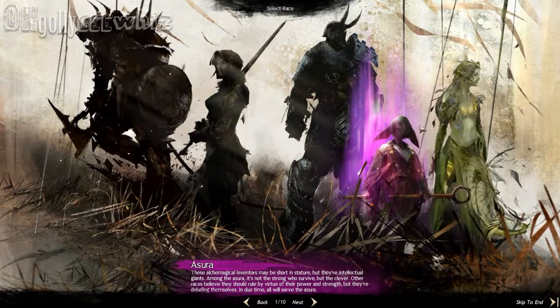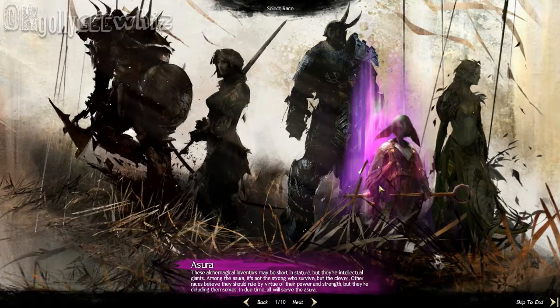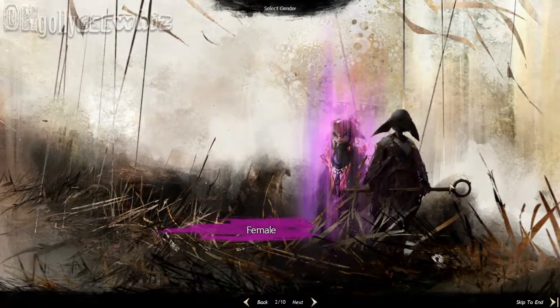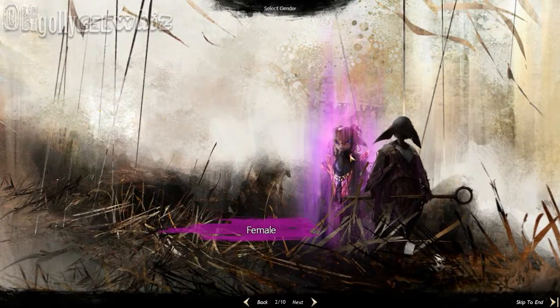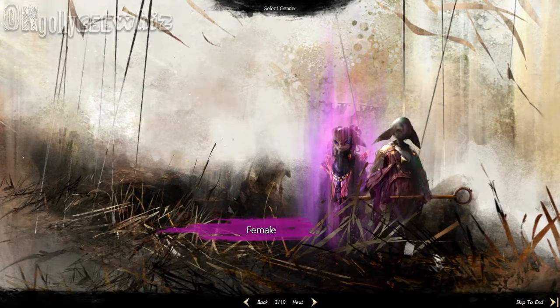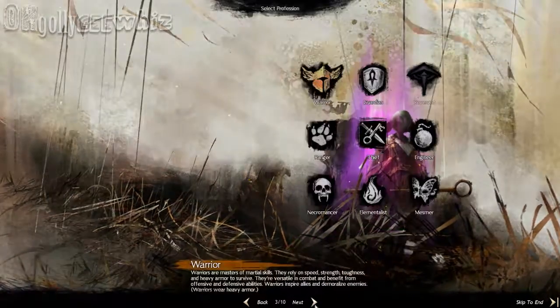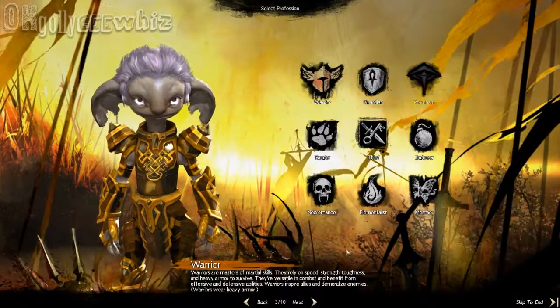Don't let this appearance fool you, that's just basically a silhouette. We're going to press next. I already have a female warrior, but I'm going to choose a male this time. I'm going to press next, and I want it to be an elementalist.